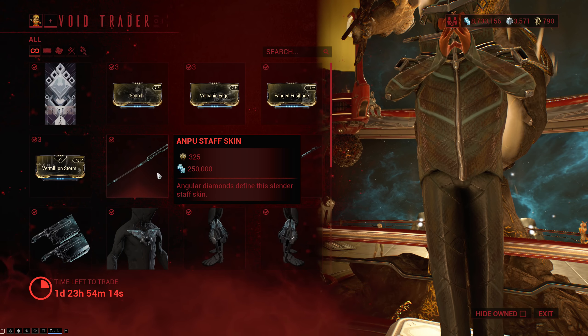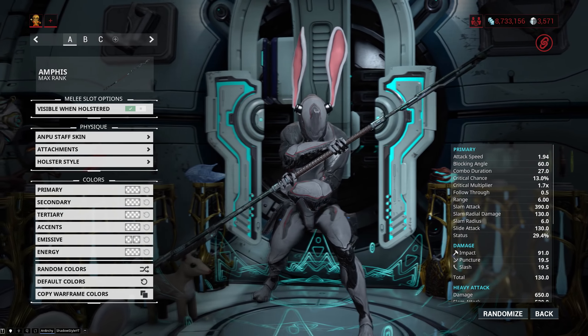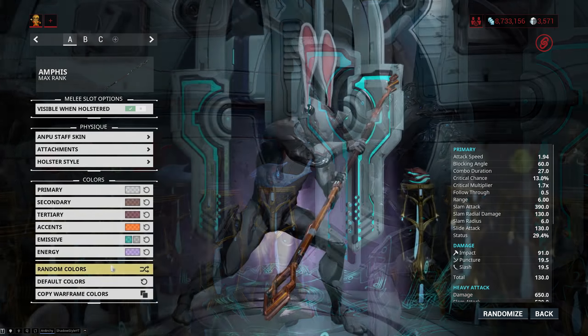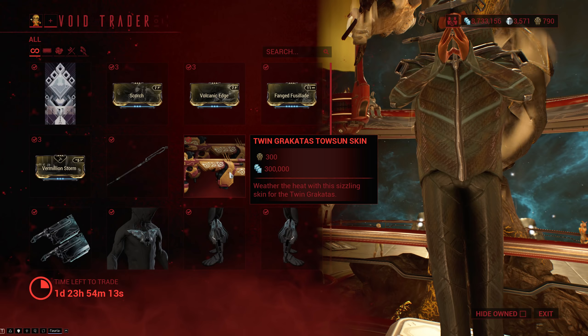After that, we have the Ampu Staff Skin, which is a decent enough looking skin for staves. It's kind of like a Baro-themed staff skin, and the one thing about it is that the skin is pretty big, so it looks really cool when you're twirling it around.